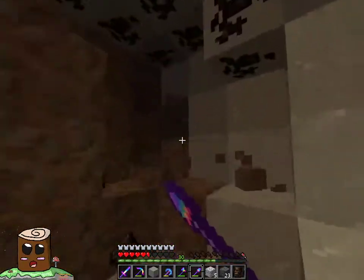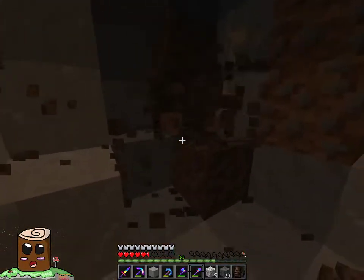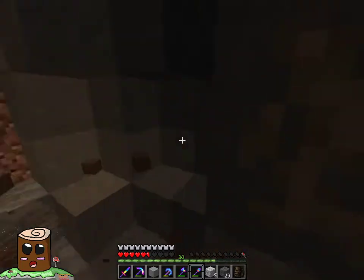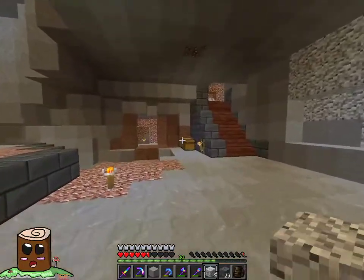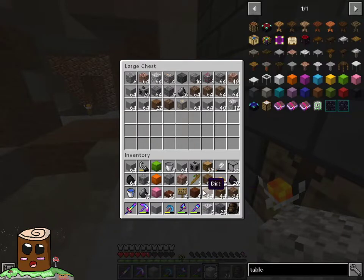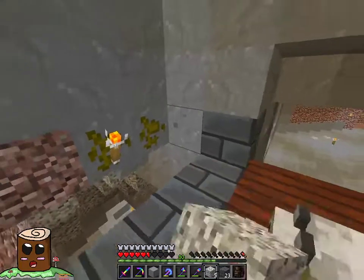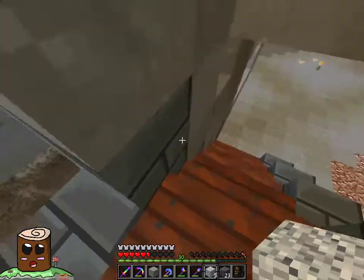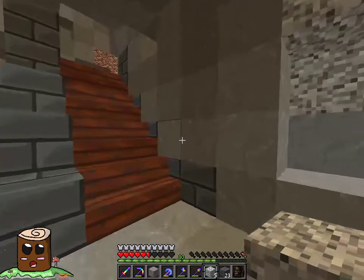Ooh, a side tunnel! I could build something off in this direction if I wanted to. I really need to start using TNT in my build, because TNT clears out a lot of room pretty fast. I have an idea for this direction — I was thinking about this cave down here that connects up somewhere around here.